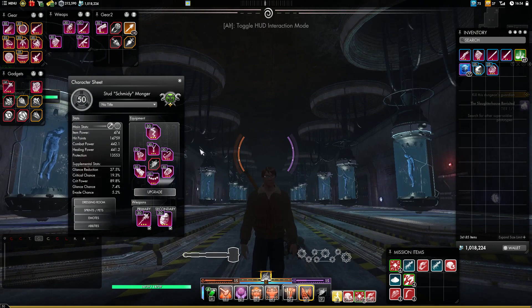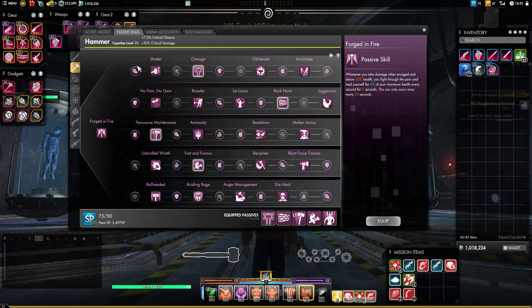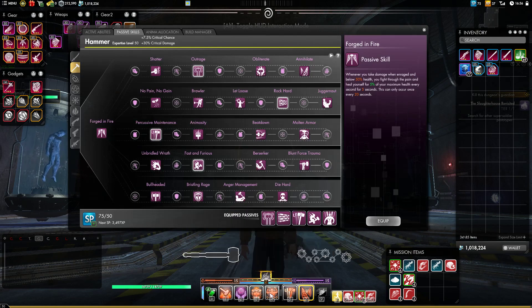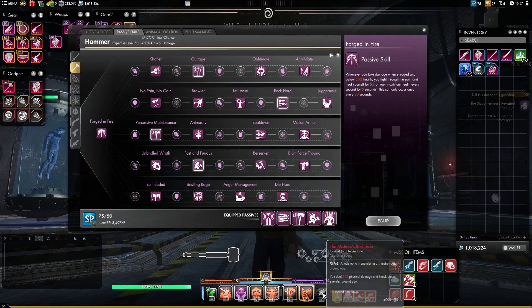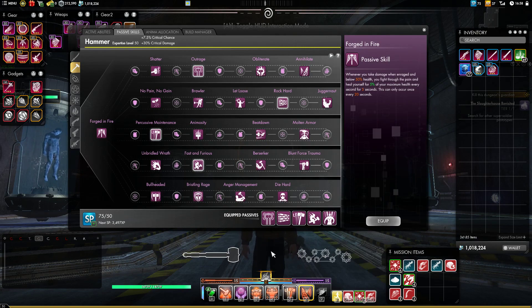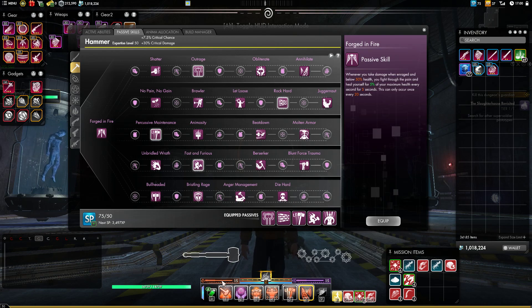So let's get into the build. Let's check out our passives. We have Ground Pound, Distortion, Seathe, Thick Skin, Pulverize, and Eruption with the Mistress' Bashosun as our gadget. This is going to be our core tank build — you can bring this most anywhere and it's going to do fine. Then we're going to have Outrage, Rock Hard, Percussive Maintenance, Fast and Furious, and Resonance Cascade. Let's run through it.